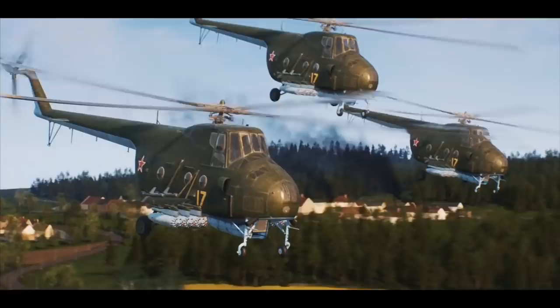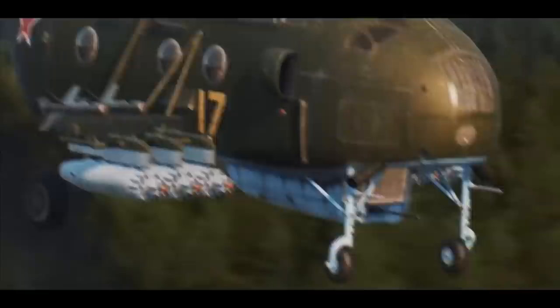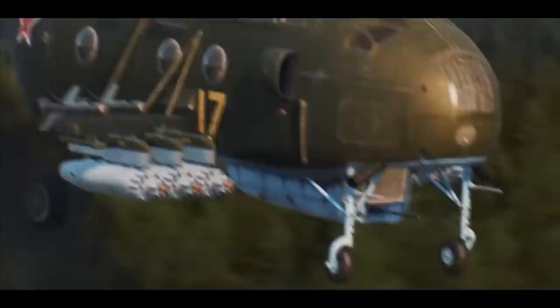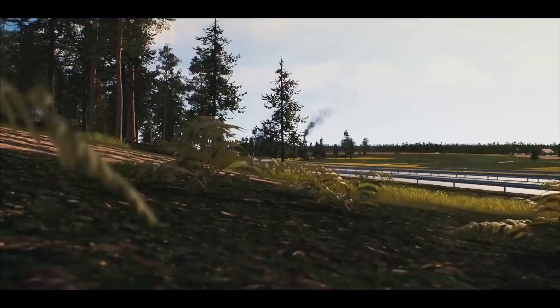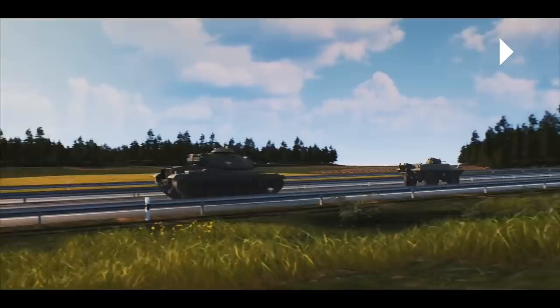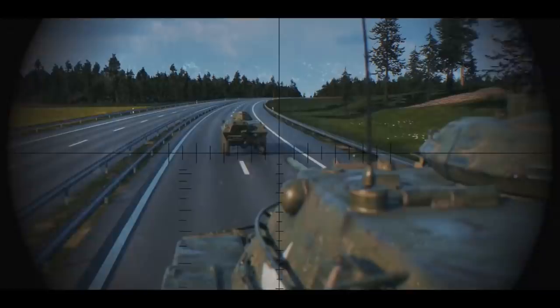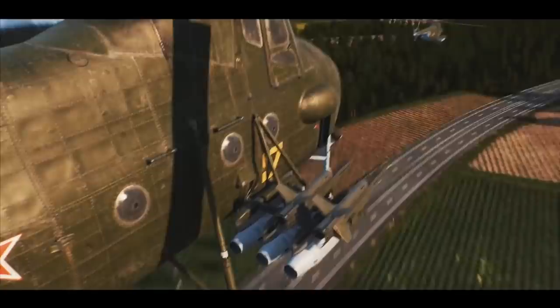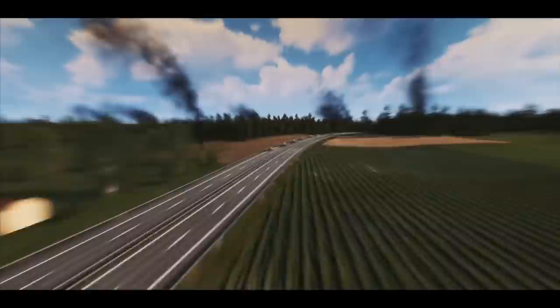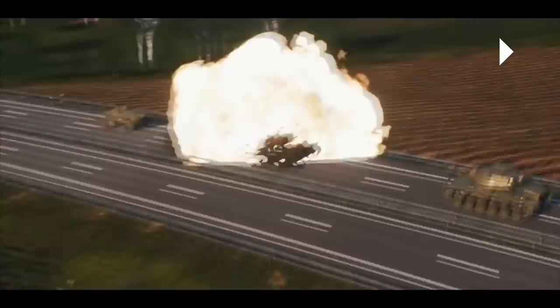Look at those rocket pods. Pausing it here again. You can see the Americans are here too. If I'm not mistaken, that's a V-150 up front, with a couple of M60s behind them. From a Wargame stance, I'm wondering why this column of armored units is not escorted by at least one AA unit. But we'll just leave that to the trailer for effects.